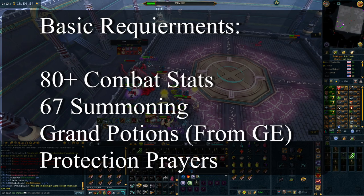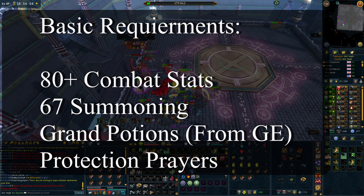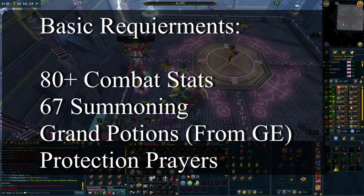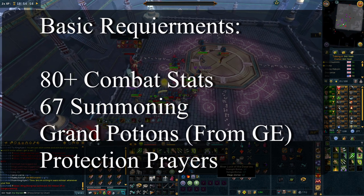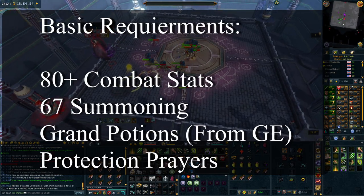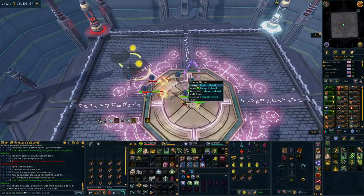Keep in mind you would not be able to use Saradomin Brews if you're bringing Grand Potions, so you'll just have to bring normal food like sharks, but that wouldn't be too much of an issue. You may just have to bank a little bit more often, but seeing as we have Wars Retreat now it really shouldn't make much of a difference. As for prayer, as long as you have protection prayers and use the stat boosting prayers you have access to, you should be absolutely fine.